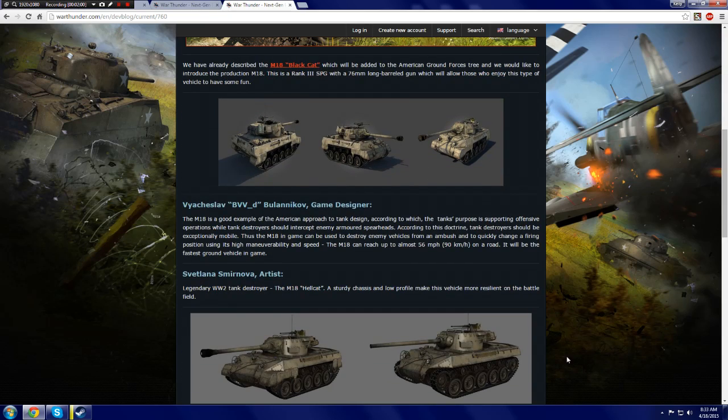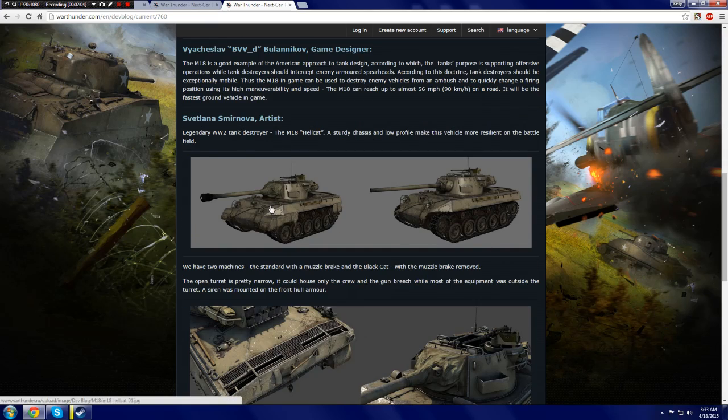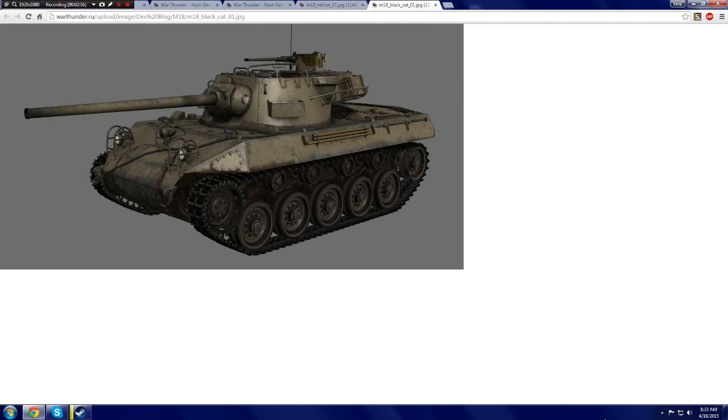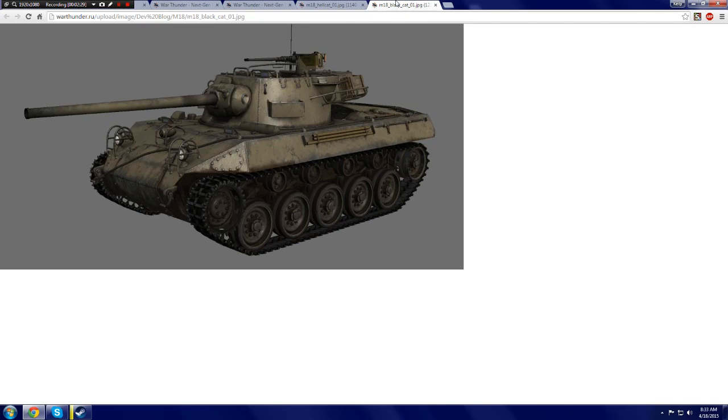You can read on and they'll explain how they're adding two vehicles to the game. The production M18 Hellcat is going to be the one with the side skirts and the muzzle brake. The other one, the M18 Black Cat, looks a little bit different — it doesn't have armor skirts, it doesn't have the muzzle brake, and it loses that really ugly tarp thing. There are some other minor differences throughout the vehicle, but that's pretty much the main differences.